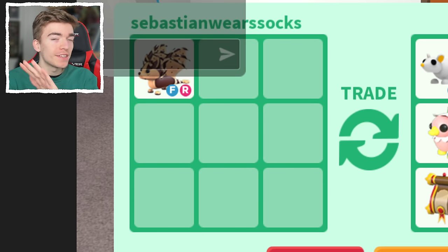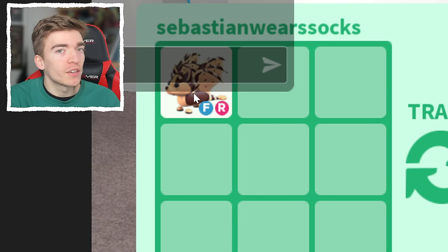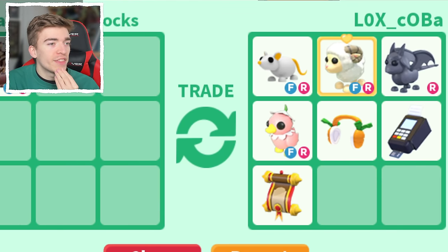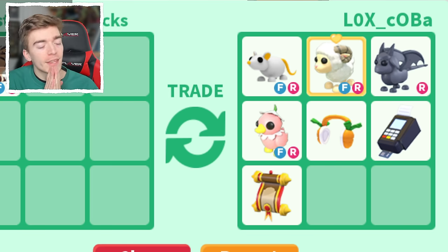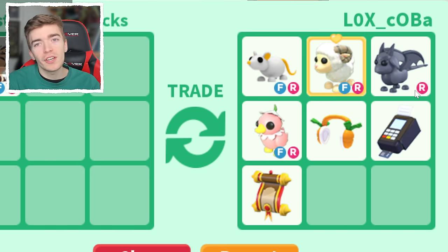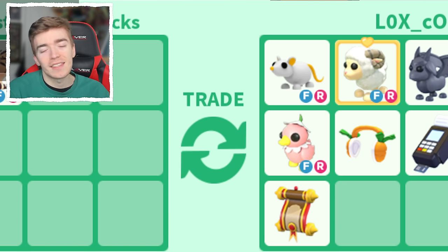Before I show you the best trades, I think we should take a moment to appreciate the worst trades that people sent me that they thought were good. This is a chocolate chip bat dragon and they traded it for this. This was not a good trade at all and unfortunately they thought it was good. I don't know what these pet wares are or what this scroll is, but they still got three legendaries for it and they do have potions on. So technically Robux value, it's the equivalent, but in terms of pet value, I wouldn't say this is good.